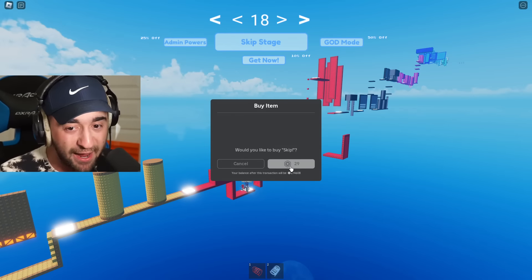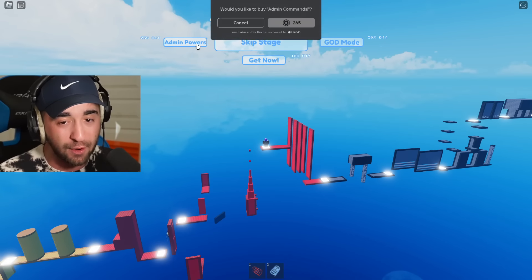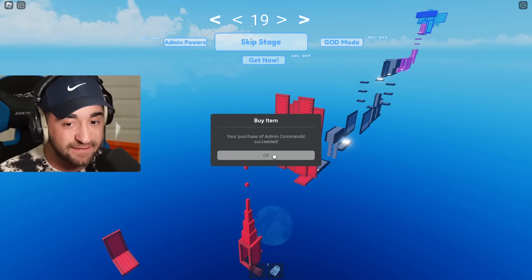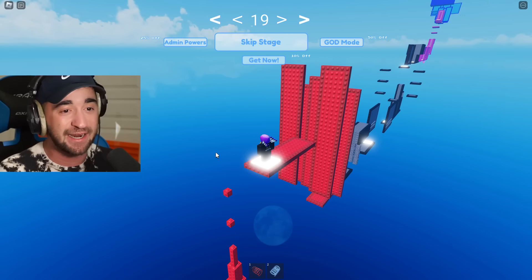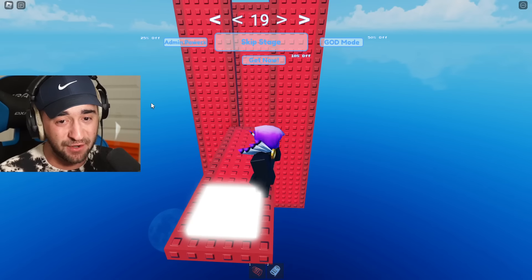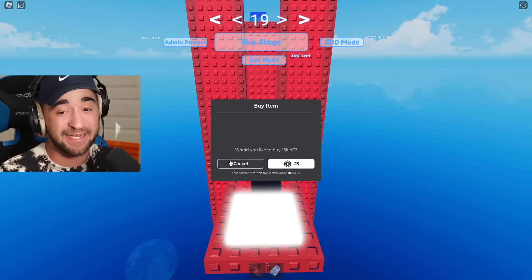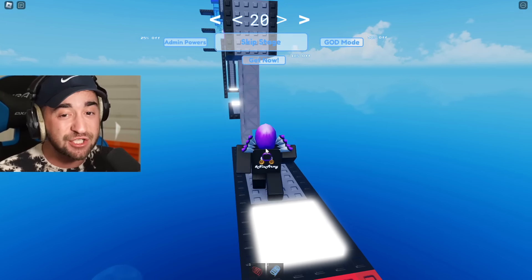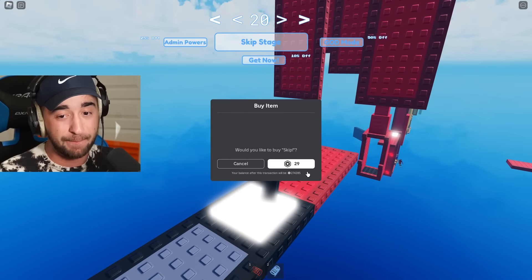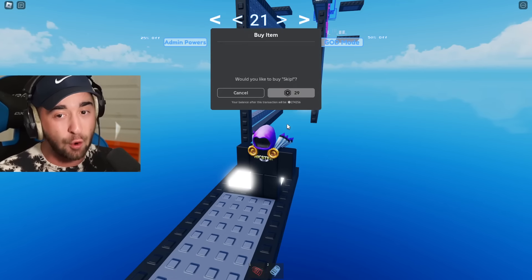This is actually wild right now. And my question now is, if I buy admin powers which is 265 Robux, what does this actually get me? Can I do slash fly? There's actually no way to even type in chat. I have no idea how I would fly. So we're going back to skipping even more stages. I have no idea how many stages there actually are on this game, but we are not giving up. I want to see what happens at the end — is it actually real? Can I get Headless Horseman?